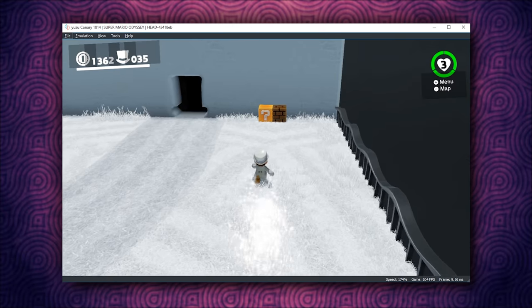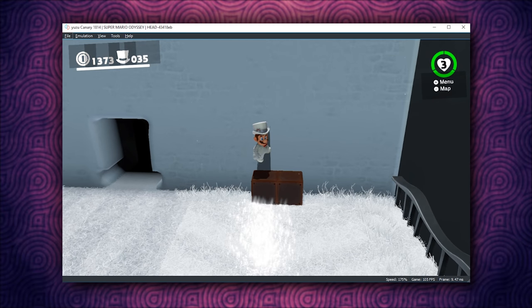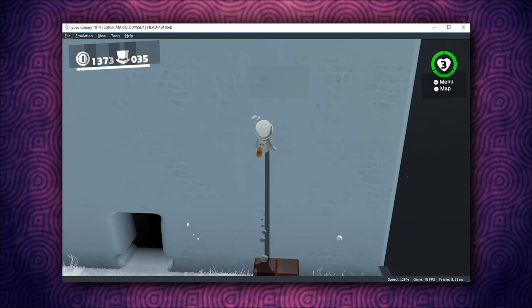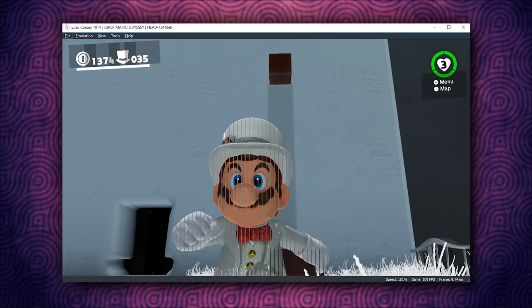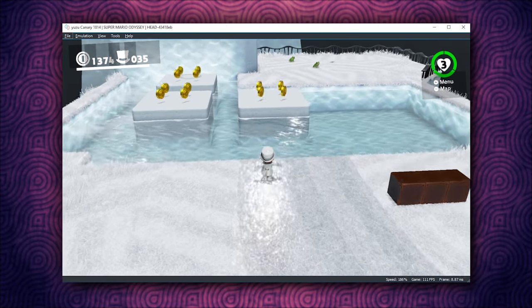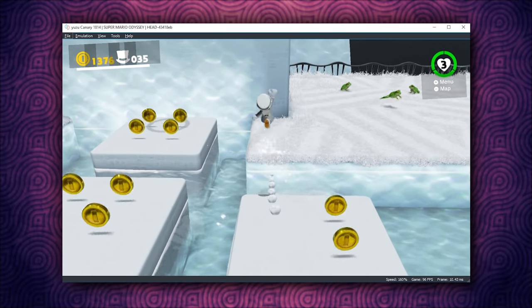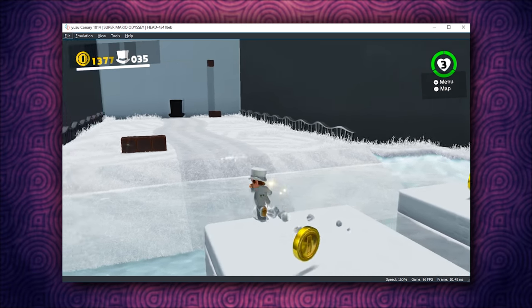Now, while obviously you should just cap your frame rate to 60 frames per second and play the game that way without any desync of audio or animations, I just wanted to unlock the frame rate to show you guys that there is a lot of performance headroom in Super Mario Odyssey, and indeed pretty much every other game we're going to be looking at in this video. Let's take a look at one final area in Super Mario Odyssey — Cascade Kingdom.